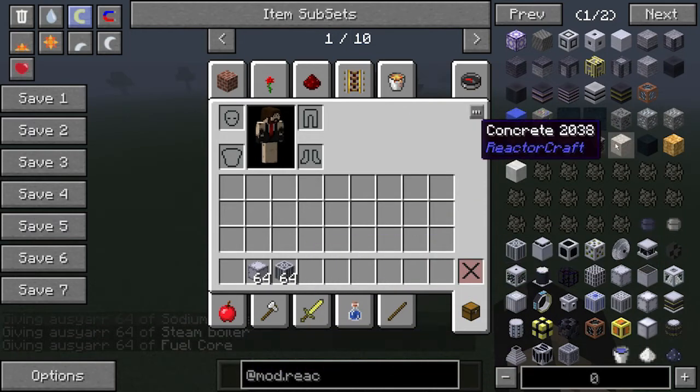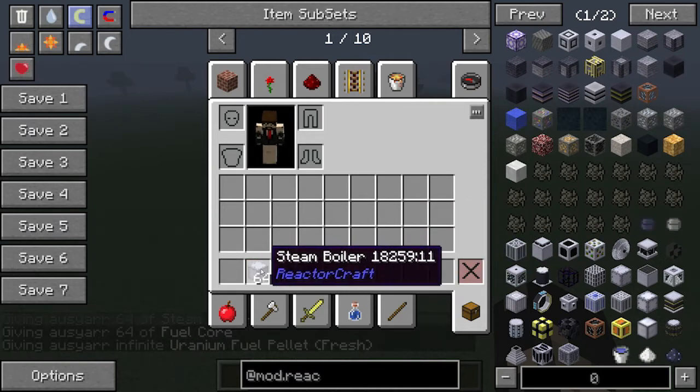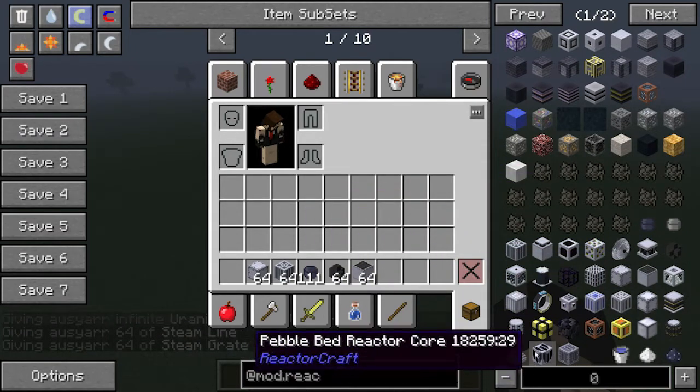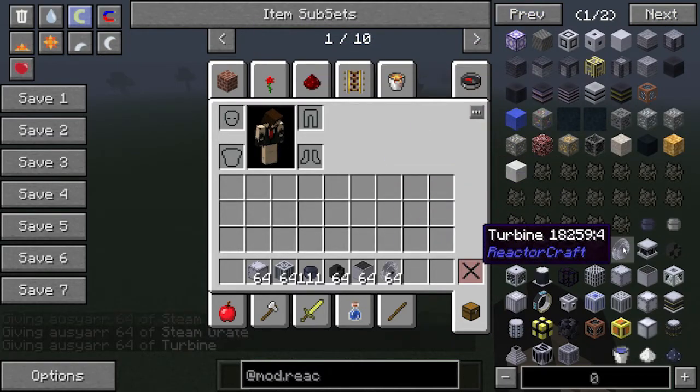Let's see — we're going to need some fuel, got full steam boilers, going to need some steam lines, we're going to need a steam grate, and we need rotors — yes, we need that.